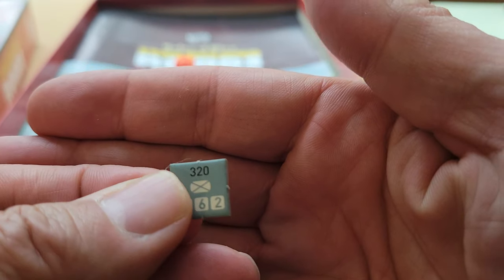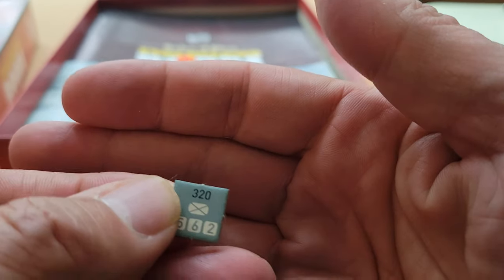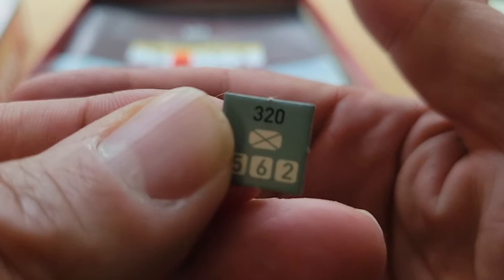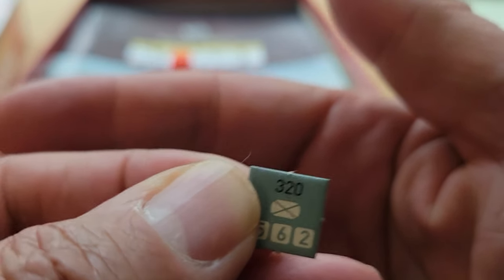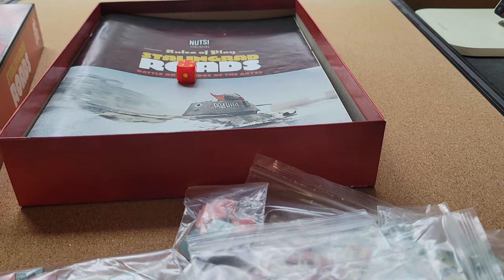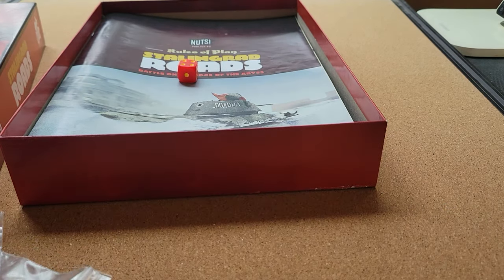People were complaining about the side nibs. These actually have four side nibs, which is a bit lame, but you really don't notice them when they're on the map — you only notice them in super close-up pictures. Lighten up. I like the counters, the thickness, the size.